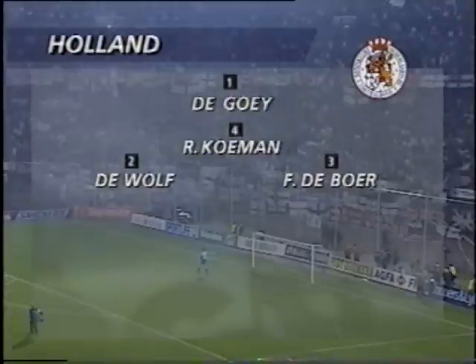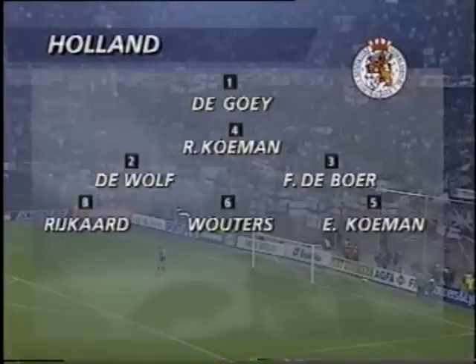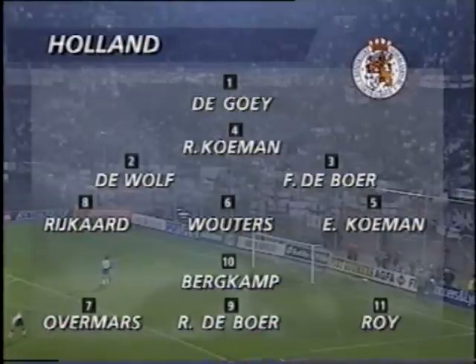As for the Dutch: De Hooy in goal, Ronald Koeman their captain and sweeper, De Wolfe and Frank De Boer the markers. Rijkaard and Wouters the vital elements for them in midfield. Overmars and Roy are those two quick wingers. Bergkamp, the brilliant player from Inter Milan — we think he might play just behind the other De Boer, that's Ronald, the twin brother of the defender.